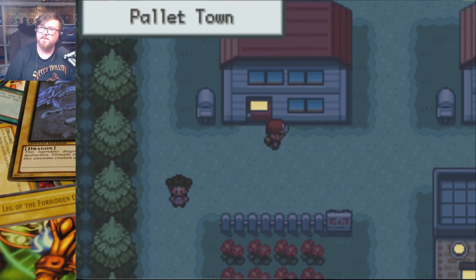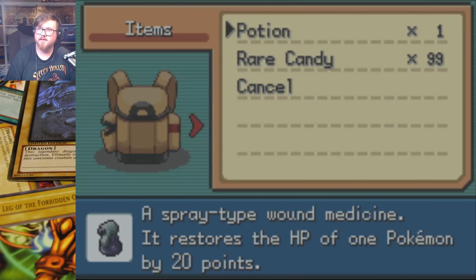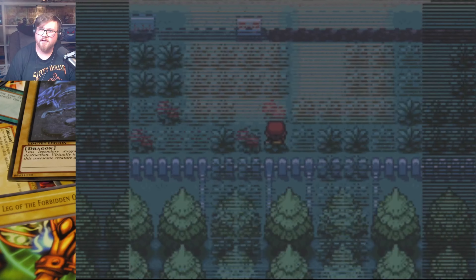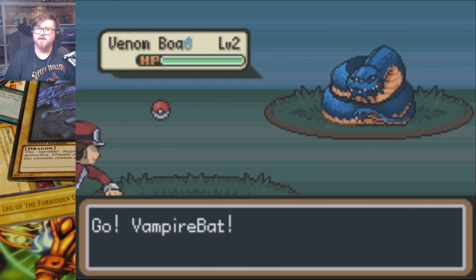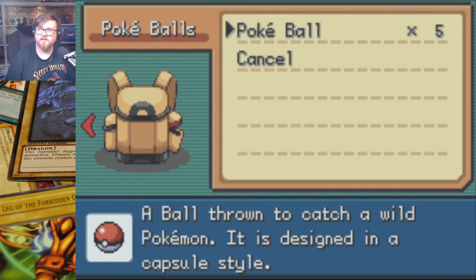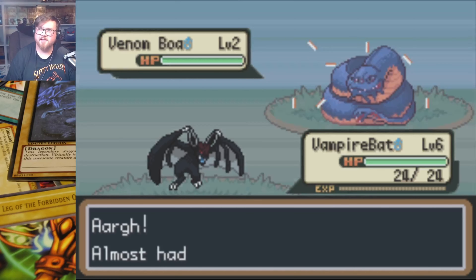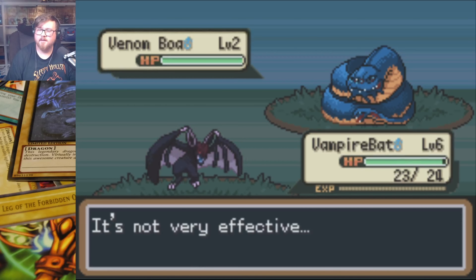We've got to go talk to Mom, tell her we're 10 years old and leaving town for like multiple years. I guess you don't have to tell her. That's one of the things I will never get over — tapping A too quickly. Alright, we're getting out of here. Did he give us Pokeballs? We've got rare candies. We've got five Pokeballs. Alright, let's start building our team.